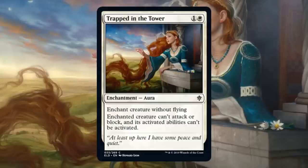Trapped in the Tower. This is kind of a different take on the pacifism style effect. You can only enchant a creature without flying, but the enchanted creature can't attack or block, and its activated abilities can't be activated. This will be really good against a big ground creature or a creature on the ground that has a really strong activated ability that you need to cancel out. This is a common, it's very cheap, and you're going to like playing this a lot in Draft and Sealed.